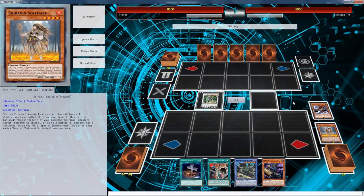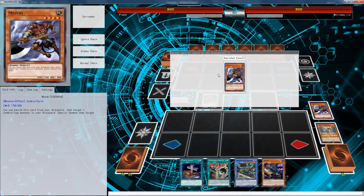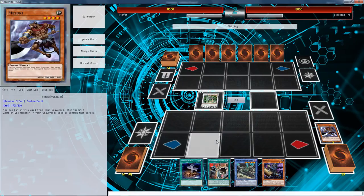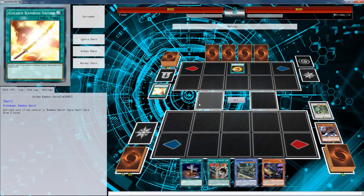He does have zero extra deck monsters, so hopefully he can't OTK me or he's not playing something that OTKs me or relies heavily on back row. Hopefully we just get to actually play the game. I'm just going to activate Omega because I need to see what you're playing. Golden Bamboo Sword? Okay, so looks like we're playing one of those decks. He's going to normal summon Magical Library — no, he's not.